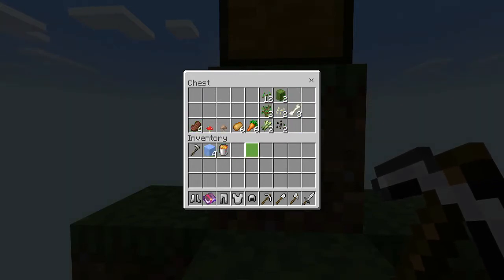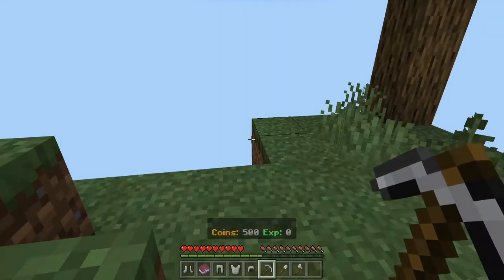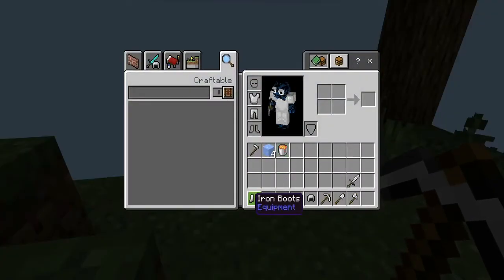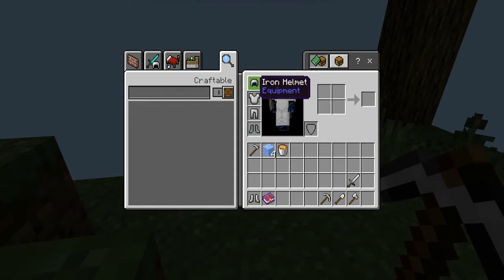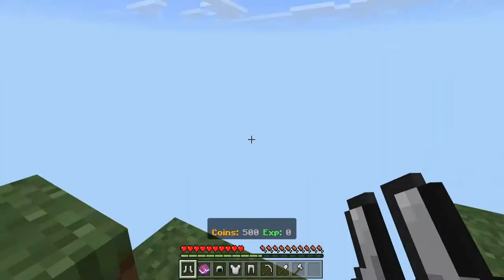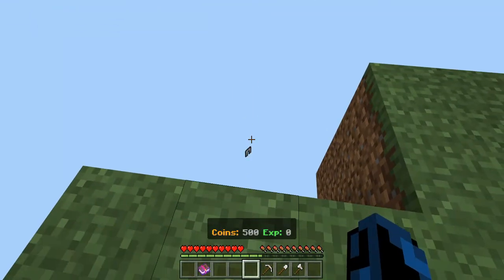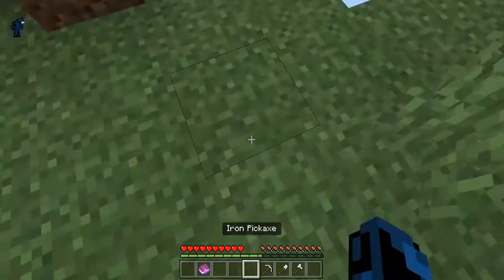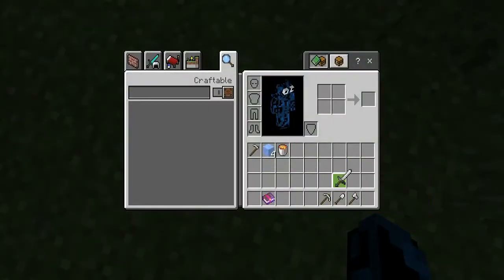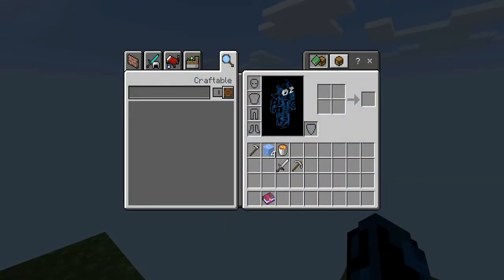We have lots of stuff. We start with a lot of tools. Actually, we're gonna throw away this iron armor — we're not gonna play with that. We'll keep the iron tools though... actually no, that's also kind of cheating, so we'll get rid of the iron tools as well.